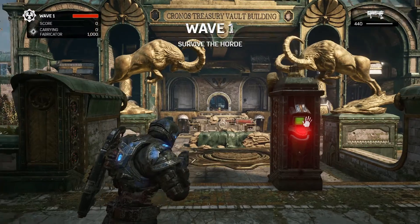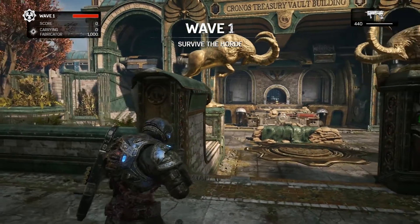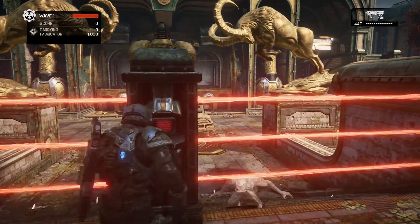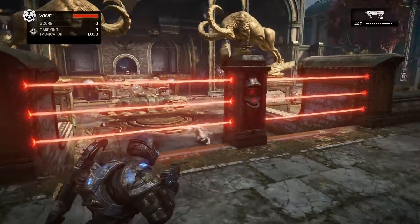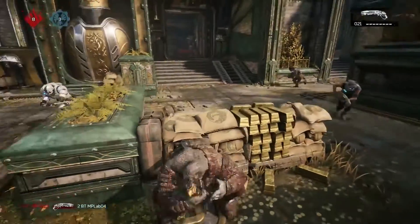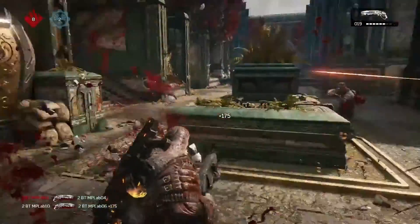For Horde, we've inverted the whole idea of the laser fences. What that means is that when you're being attacked, you have control over when they go on instead of being able to control when they go off, and that gives players a whole other layer of strategy when playing Horde. The map is a very personal map — you have to get very close, you see your enemy, and you're going to know who you're getting engaged with.